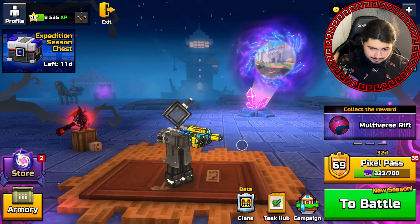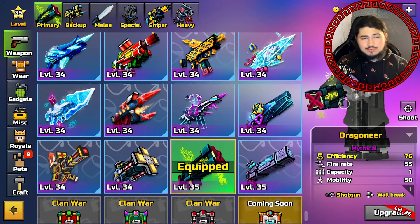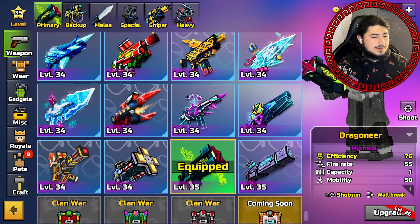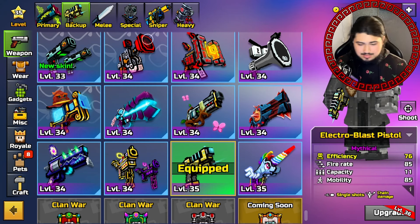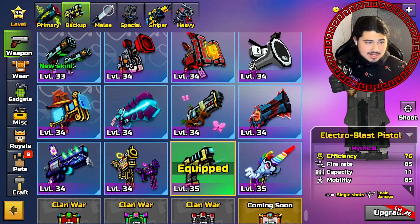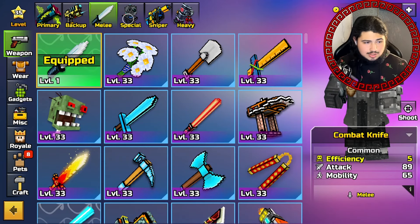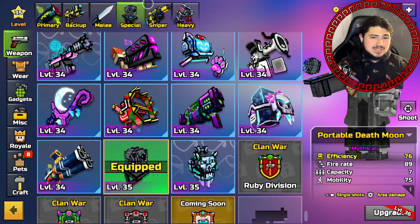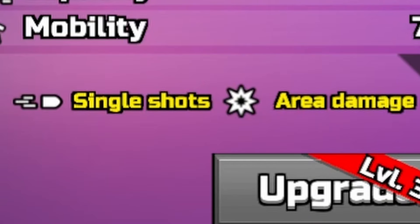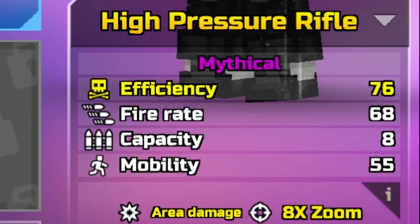So this is the loadout guys. We got the Dragoneer as our first weapon, which is a pretty big W shotgun with wall break, similar to the Ultimatum. As my backup we're gonna have the Electro Blast Pistol which has single shots and chain damage — not bad at all. Melee is just gonna be the default combat knife starter, and then our special is the Portable Death Moon which has area damage and single shots.